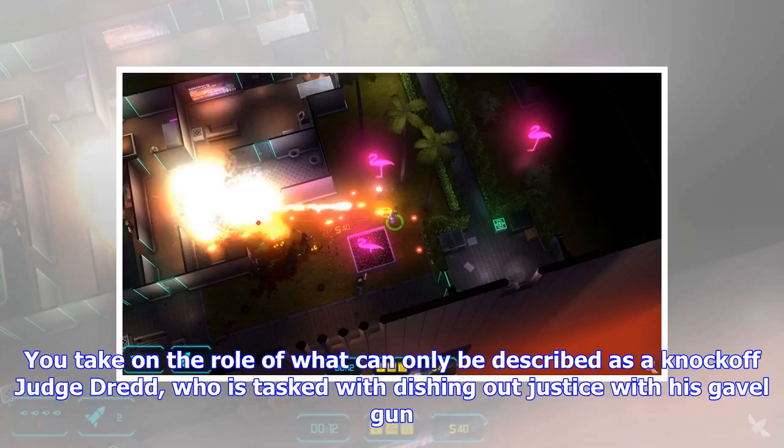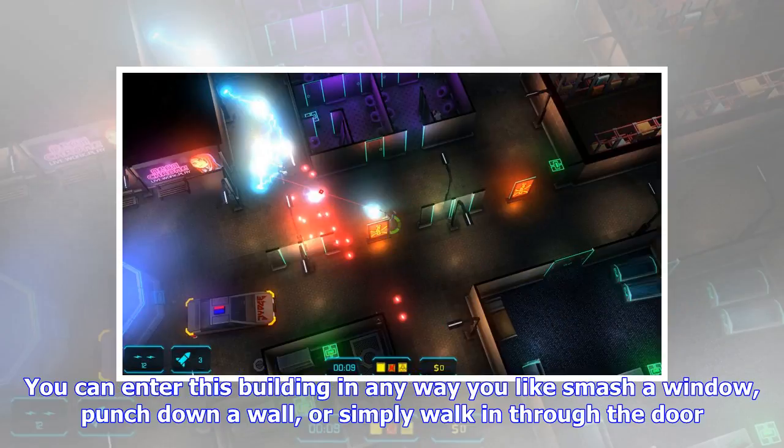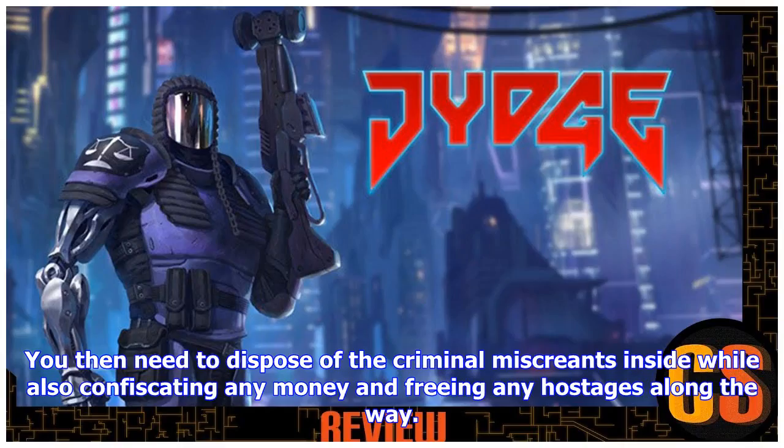The entire game is level-based, each one set in a different location where the criminals have gathered hostages or stockpiles inside buildings. You can enter the building in any way you like — smash a window, punch down a wall, or simply walk in through the door. You then need to dispose of the criminal miscreants inside while also confiscating any money and freeing any hostages along the way.